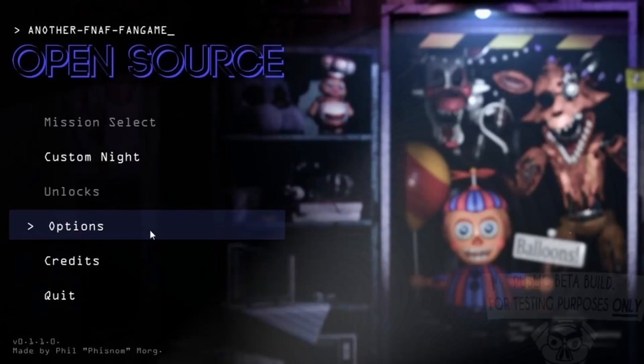As we all know by now, remaking the first couple of FNAF games and tweaking just a few things does run the risk of getting your game taken down by Scott himself. The most popular example of this is Fiznom, aka Phil Morgz — another FNAF game, open source, based on FNAF 2, that was taken down by Scott.